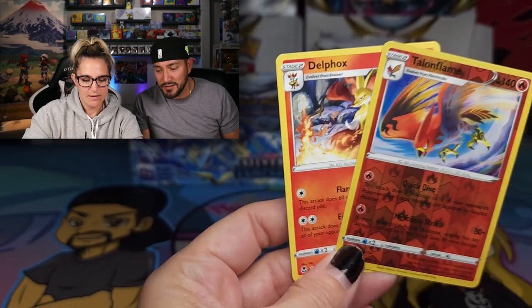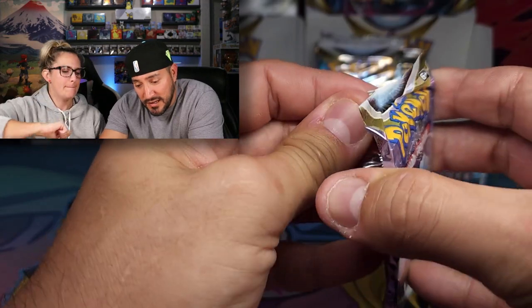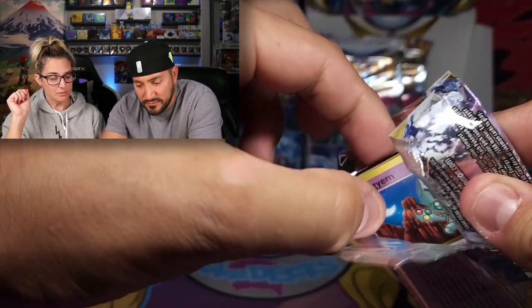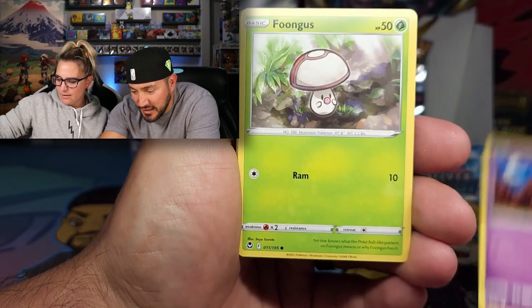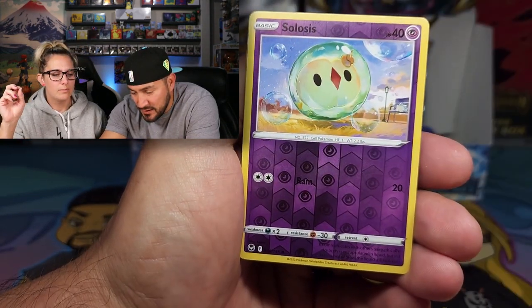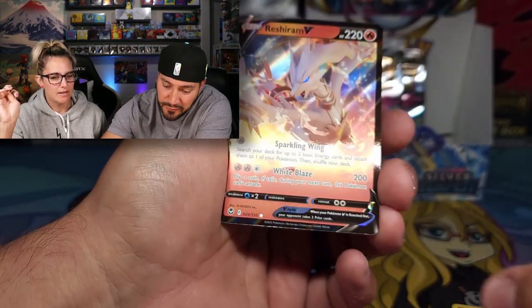Rodney's got an Altar waiting. Rodney also needs to learn how to open packs. Are we rusty? Did we slow down too much? Maybe that's the problem. Reshiram V — that's the first one. Honestly, these boxes are both really, really good. Kind of unbelievable.